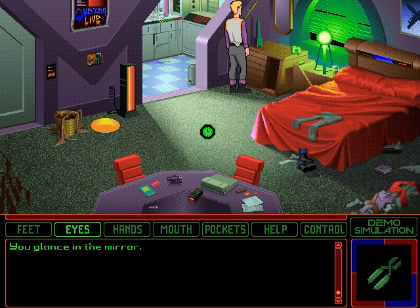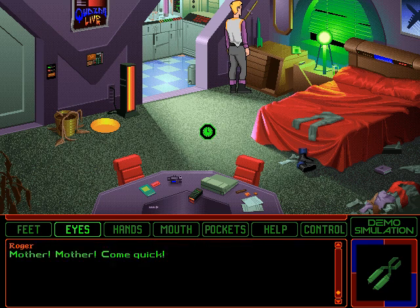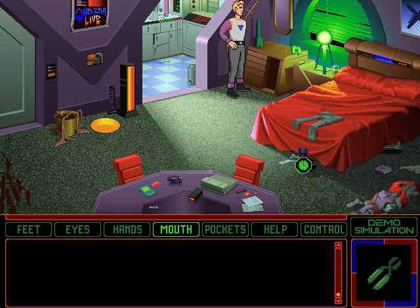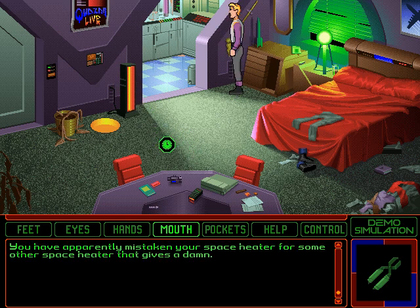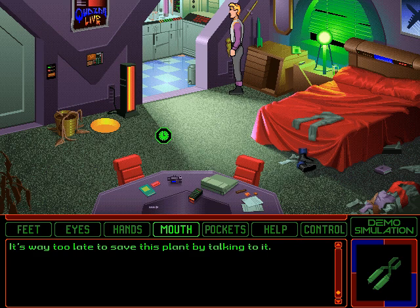You glance in the mirror. For a moment, you can almost see a silk-clad brunette overacting in a stone tower. Mother! Mother, come quick! King's Quest VI reference — they make fun of a lot of King's Quest. I have no idea what that was about. Let's get the heck out of this bedroom. You have apparently mistaken your space-eater for some other space-eater that gives a damn. It's way too late to save this plant by talking to it. Alright, this video's going to go on forever if I don't move on.